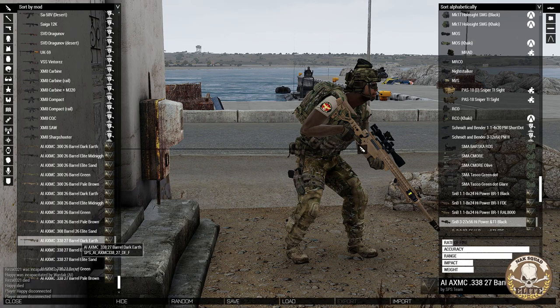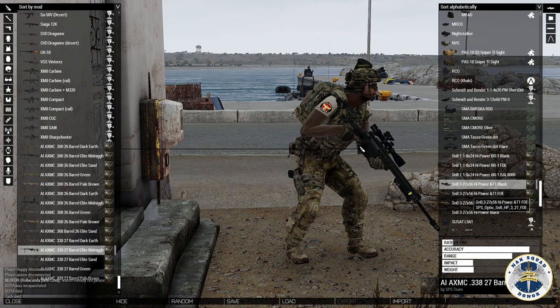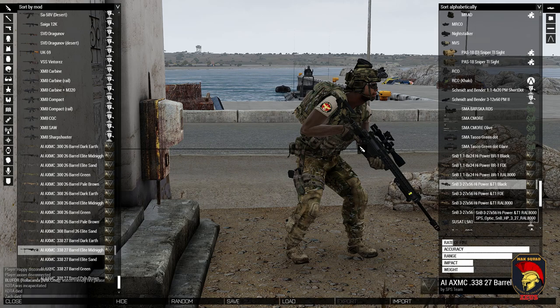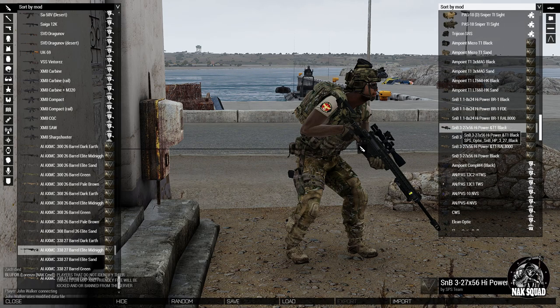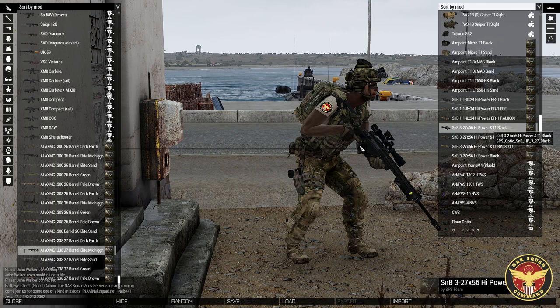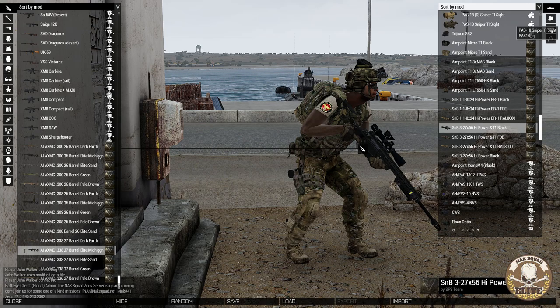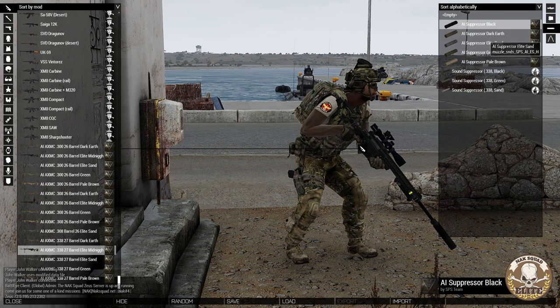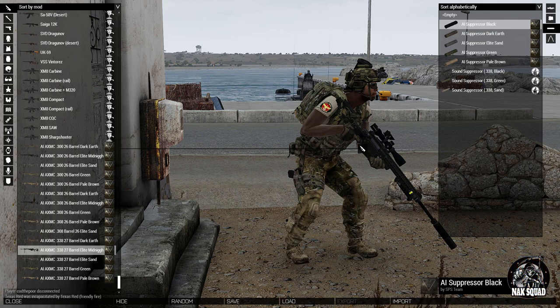The one I've been using the most is the 338 in black. The second mod that I recommend is the SPS Equipment mod, which comes with some accessories for their sniper rifles. The main reason is the scopes it offers — this one I very much like is the SMB 3x27x56 high power and T1 black, which is a 3x27 power scope with an Aimpoint T1 on top as a secondary scope. The SPS Equipment pack also offers suppressors for each of the different sniper rifles in each of the five colors.